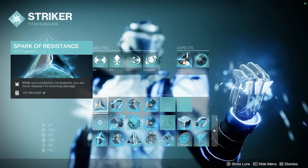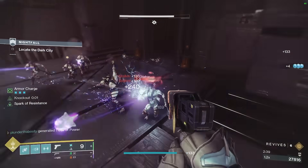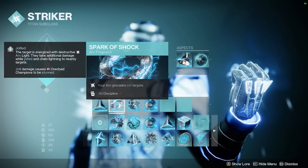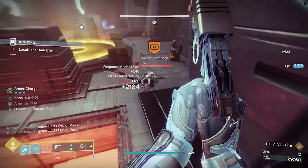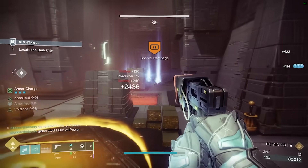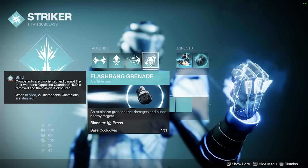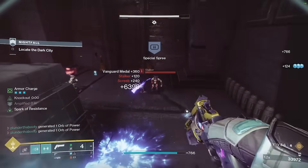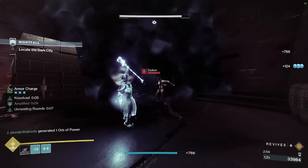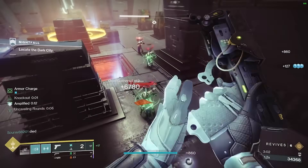For the Fragments, we take Spark of Resistance, which gives us 25% damage reduction when near enemies. Spark of Shock allows our Arc Grenades to Jolt targets, which will also stun Overload Champions. This week's Grandmaster is Birthplace of the Vial, so having a Flash Break Grenade that handles Unstoppables and applying Jolt means you can stun both champion types with one grenade — really nice. We also love that Jolt debuff for added damage on a single target and clearing enemies around it.